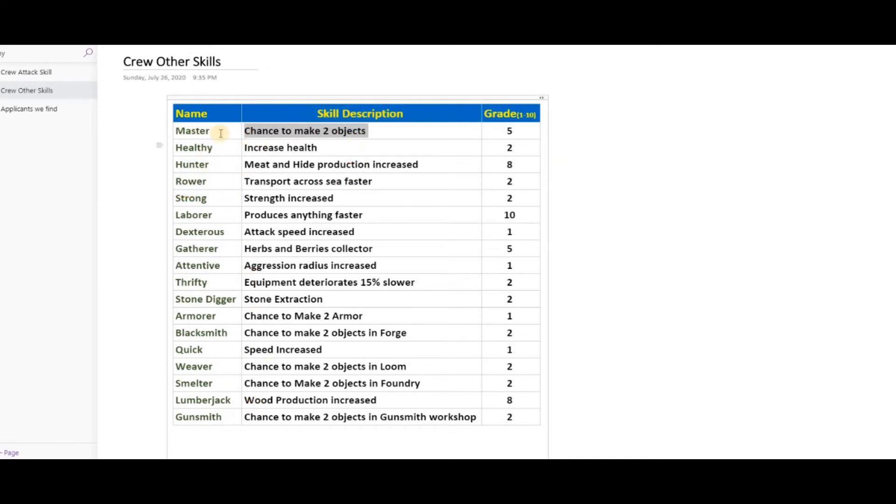First, check the skills you want. If you already have that skill on a crew member, you can see whether you might get a higher percentage. As you can see, I've graded them on a scale of 1 to 10. For example, 'chance to make two objects' is graded 5. Some skills are rated 2, some 8, some 10, some 1. The skills based on attacking enemies or increasing health — I've rated all of those at 1. I wouldn't recommend them.